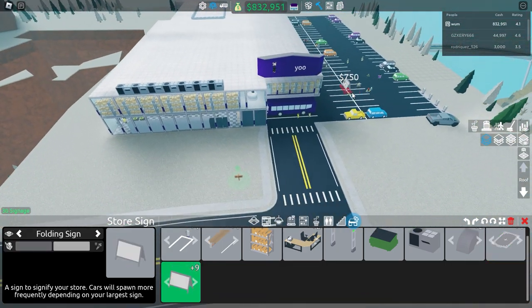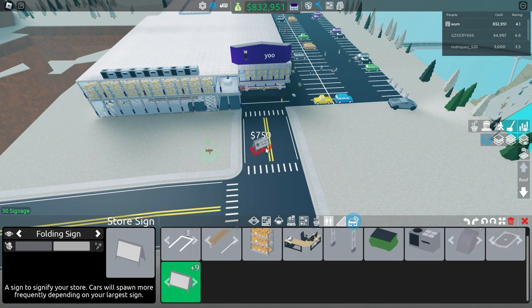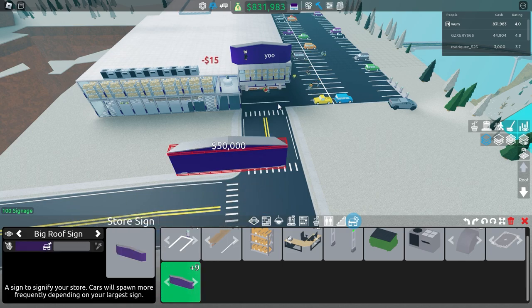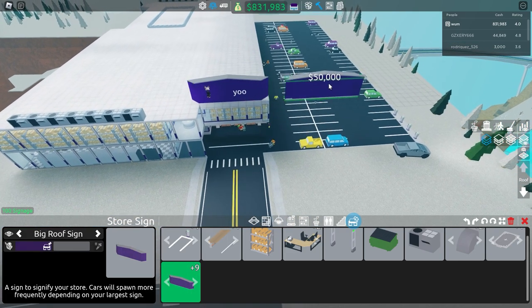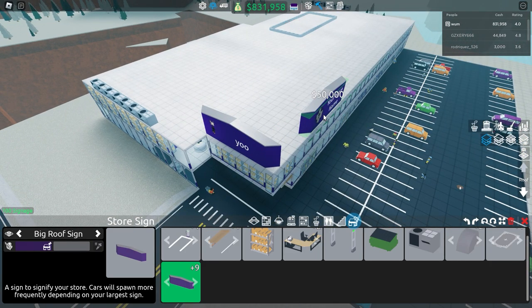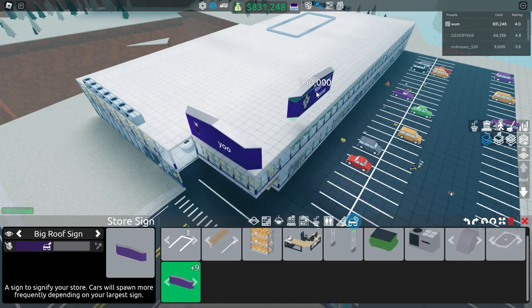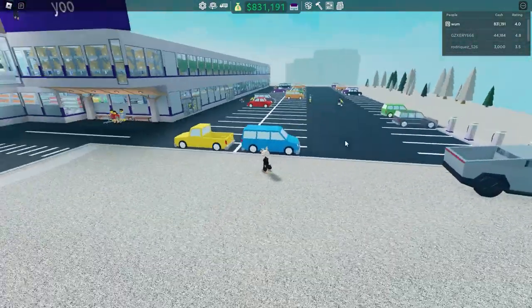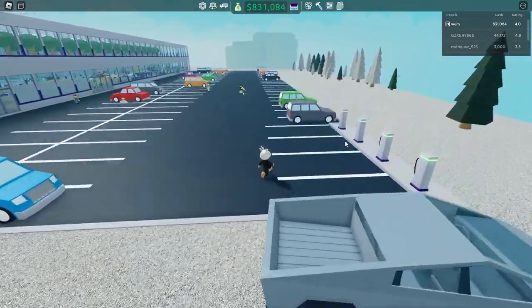Last on the list is store signs. Basically, the bigger the sign, the more customers come; a smaller sign means fewer customers. I have the biggest and most expensive one — the big roof sign. Same thing: when it's all green you can just place it.